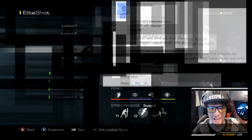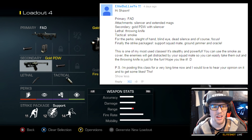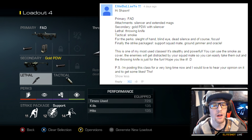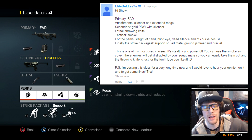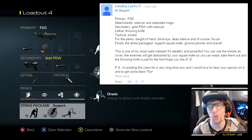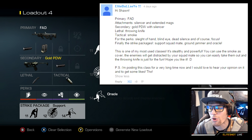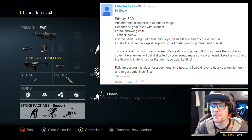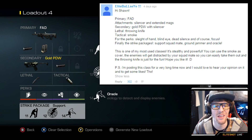For my class, it was created by Elite Bullseye. He didn't give it a name, but he gave me the FAD with a silencer and extended mags. For the secondary it's the gold PDW with a silencer, a throwing knife for the lethal, and a smoke for the tactical. For the perks he gave me Sleight of Hand, Blind Eye, Dead Silence, and Focus. For the strike package it's the Support: Squad Mate, Ground Jammer, and Oracle. He said this is one of his most used classes — it's stealthy and powerful. You can use the smoke as cover, the enemies will get distracted by the Squad Mate so you can easily take them out, and the throwing knife is just for fun.